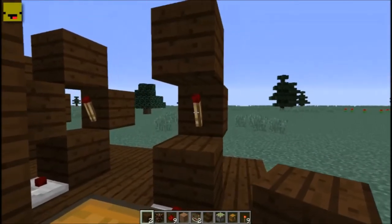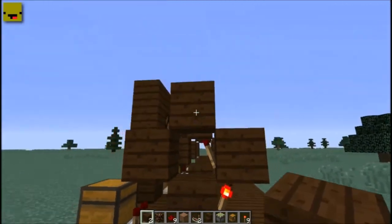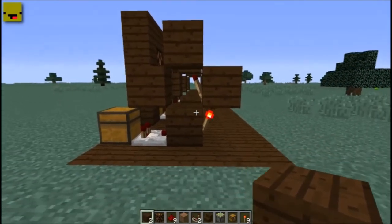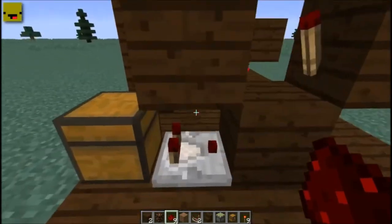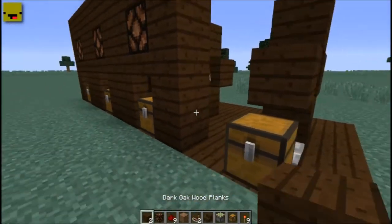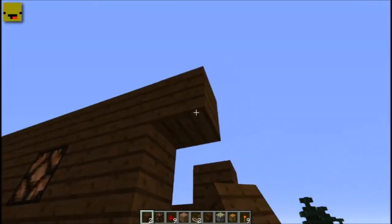We're also going to put a block in front of the second redstone torch, which kind of gives us a diamond shape with two redstone torches. Last, what we're going to do is put a piece of redstone on the front.